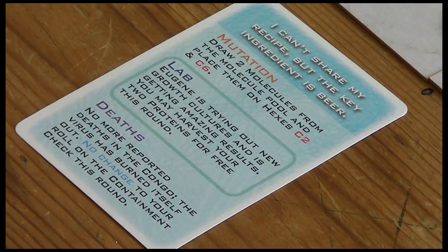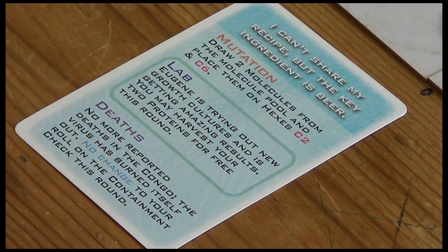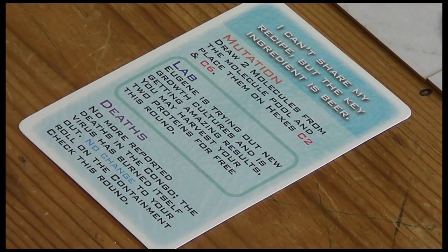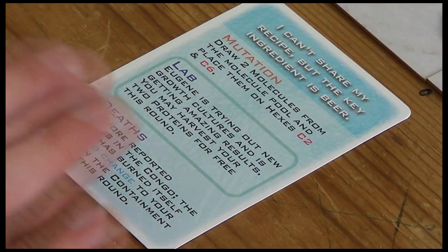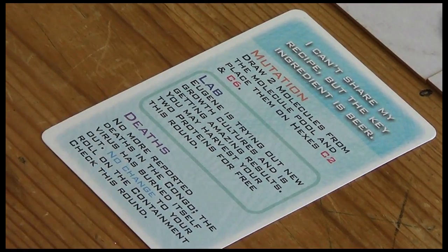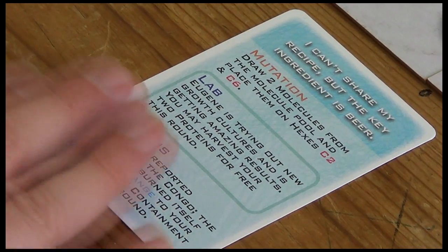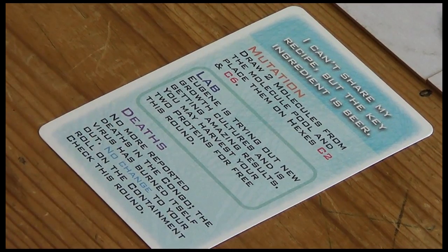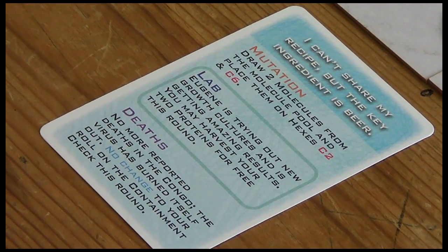If one of those hexes was already occupied, you discard the existing one and replace it with the newly drawn one. If we draw a special event, we resolve it and then continue drawing to fulfill the status card requirements. Next the lab section - these are lab-wide effects. This one says Eugene is trying out new growth cultures with amazing results: you may harvest your two proteins for free this round.